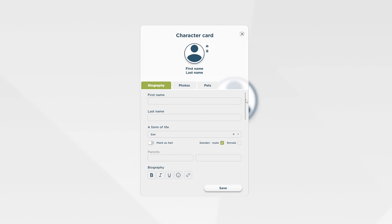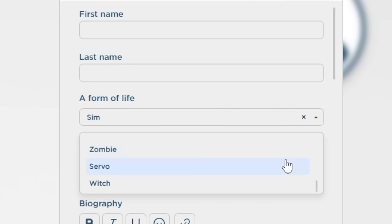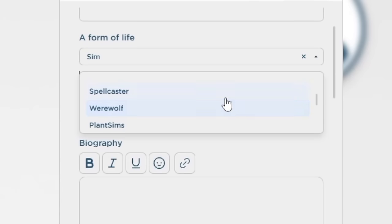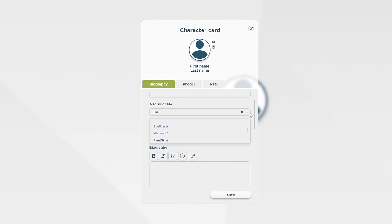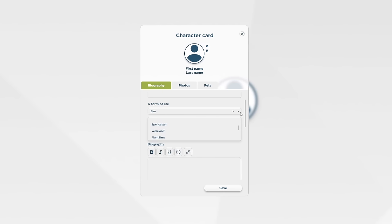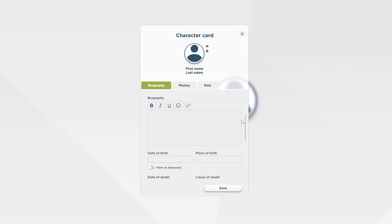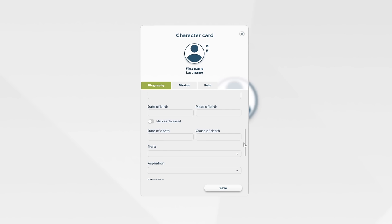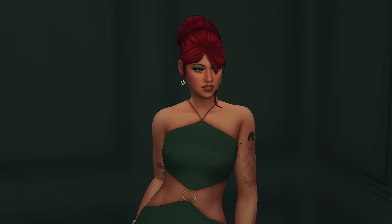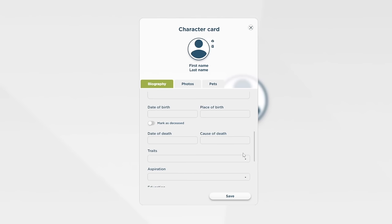The founder of my legacy is Alexis Volkov, so we're going to add all of her information. We have first name, last name, form of life — which is whether she's an occult or regular sim — and there are occult options including zombie, witch, and genie, so it covers Sims 2 and 3 as well! We can also mark her as heir, add her gender, parents, a full biography, her date of birth, and date of death.